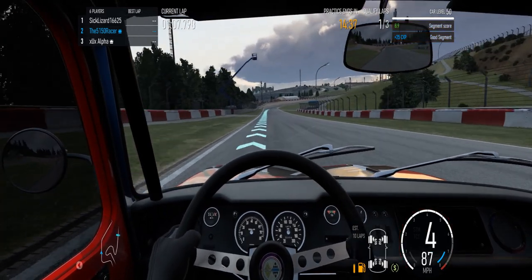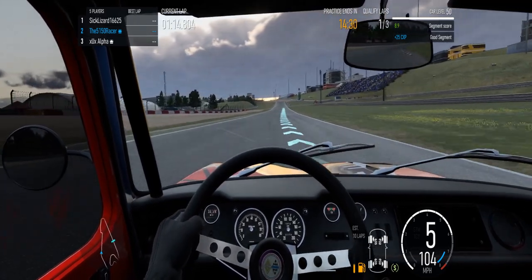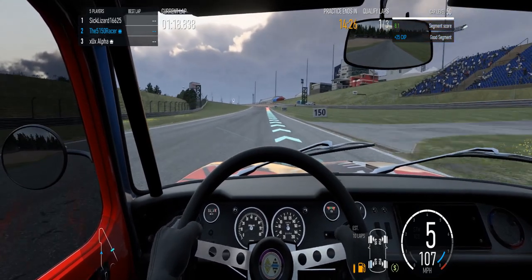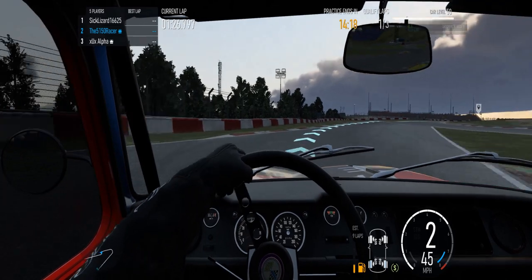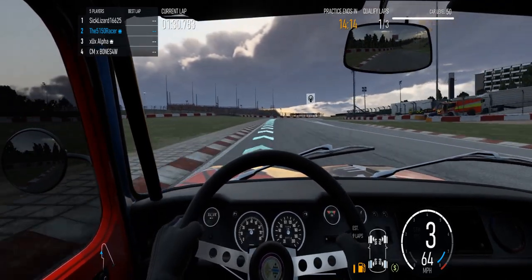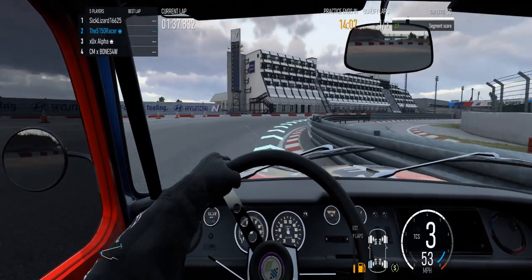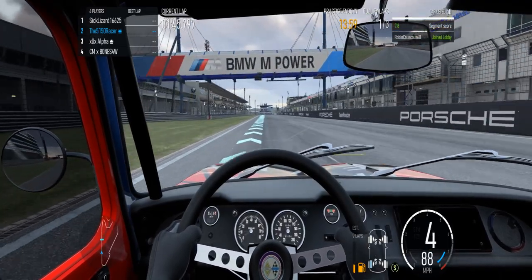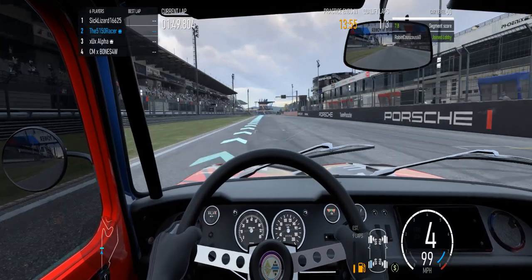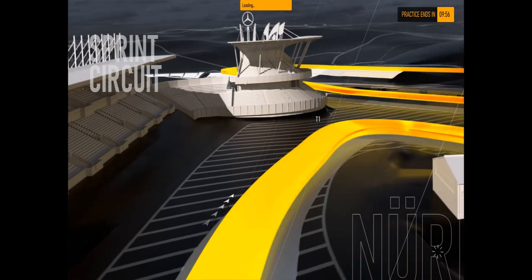We've got XL Alpha and looks like it's a Sick Lizard — well that's too bad the lizard is sick, maybe he should climb up on a warm rock. Looks like CM Bonesaw just joined. Let's see how I do at the conclusion of this qualifying lap. Oh wow, I end up in the pole position! I don't know that that'll hold up.